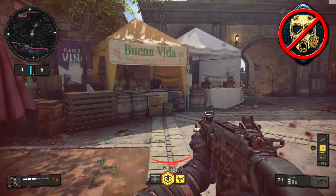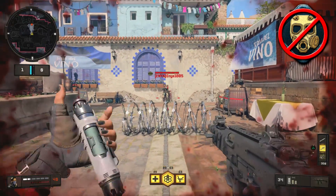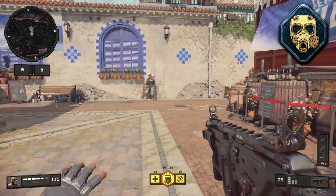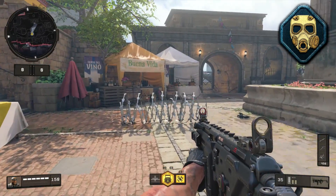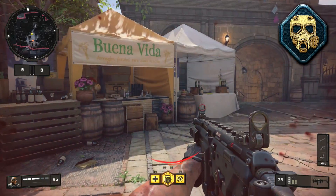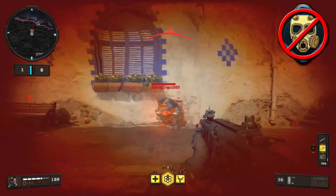Next up we have razor wire. If you try to go through razor wire without Tack Mask equipped, you can still make it through alive but you're going to take 110 damage — quite a bit. You'll be basically one bullet away from death, or two bullets from an SMG. However, when you have Tack Mask equipped and run through barbed wire, you take significantly less damage. It takes roughly the same amount of time to get through, but you only take 55 damage instead of 110 — cutting the damage in half.